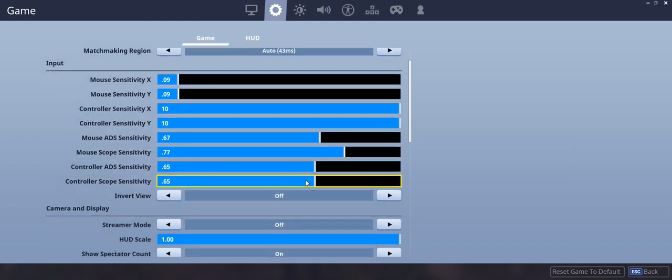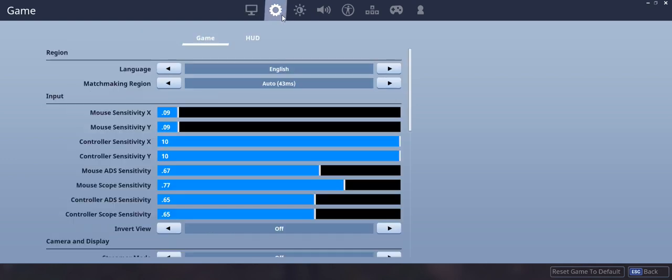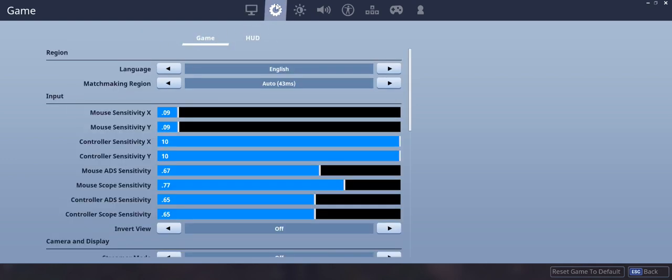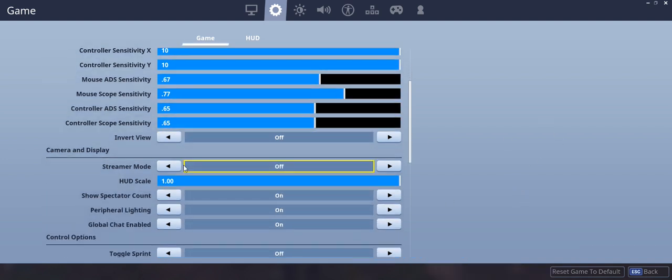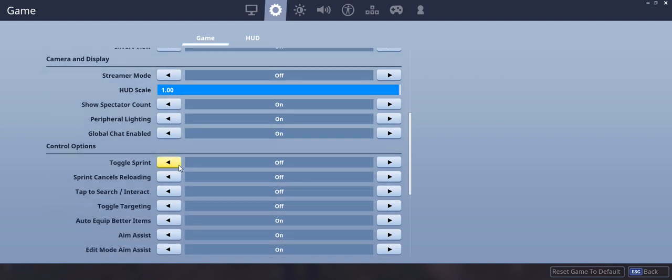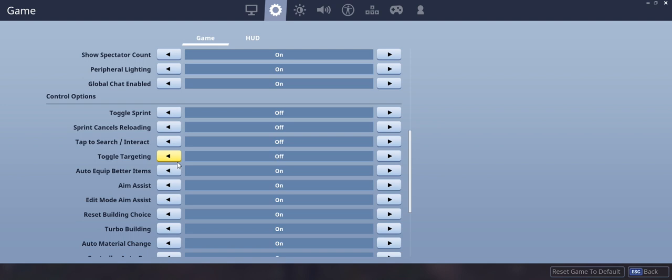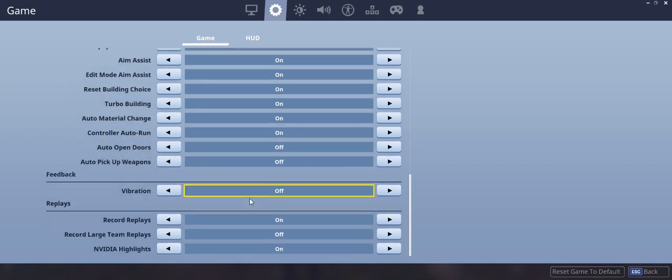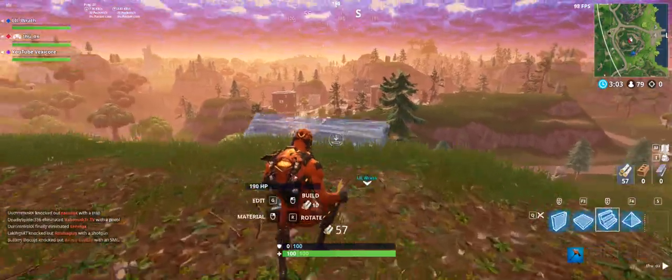Go to settings. Right, and then click on... It should be like an option. It shows like the settings circle, right? Click on it. And then go down right under controllers scope sensitivity — it should say invert view. You see that? Yeah, I have invert view. That's just the vertical though. Okay, is it? Yeah. I don't know. Man, that's gonna be really annoying. It is.